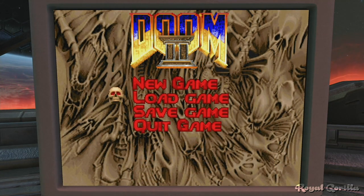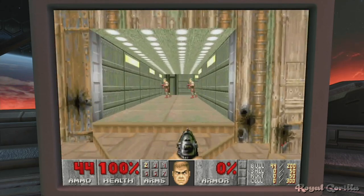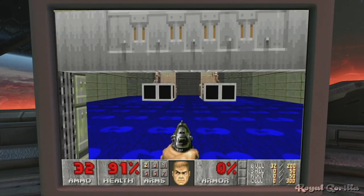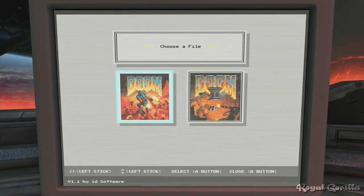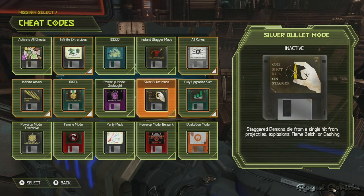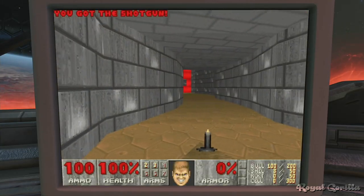You can also unlock the original Doom to play alongside Doom 2, though this one isn't quite as easy — you'll have to collect every single cheat code in the game before you have access to it. After that, it comes pre-installed and ready to go.